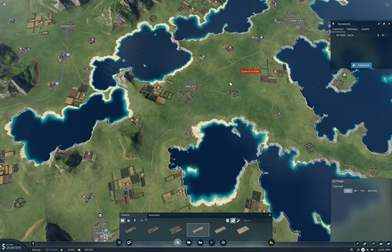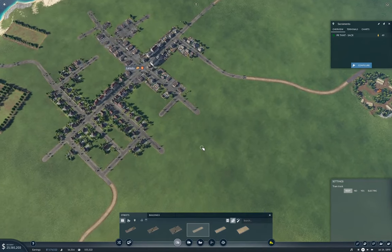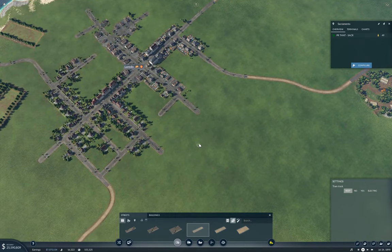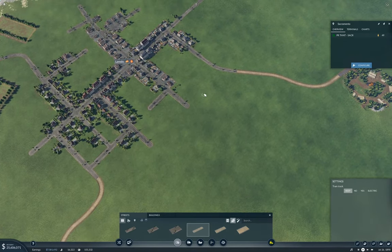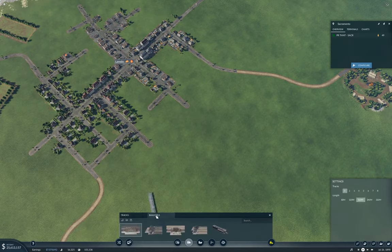I think I'll put the train station over here. Buildings. And I'm going to need two tracks on the train station here. Now, if I put it here — is that the right place? Yeah, I think it'll do.